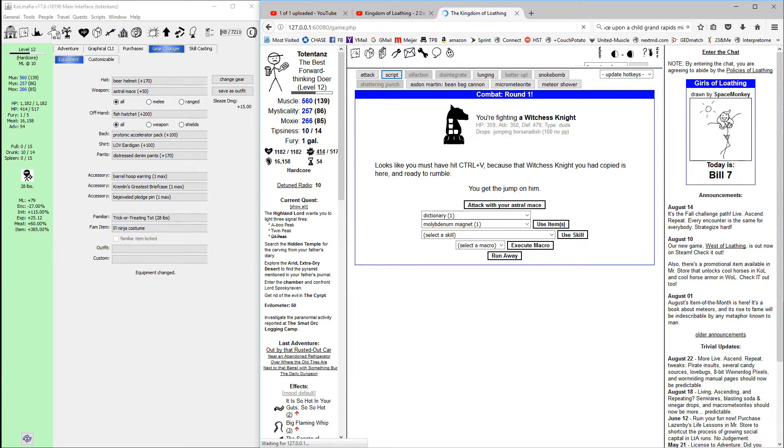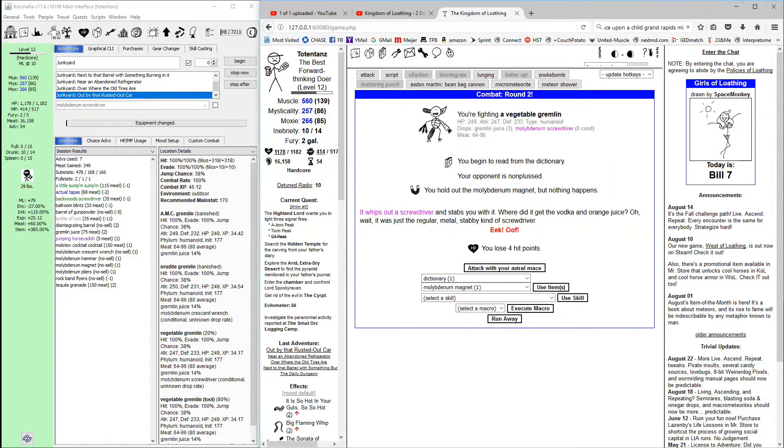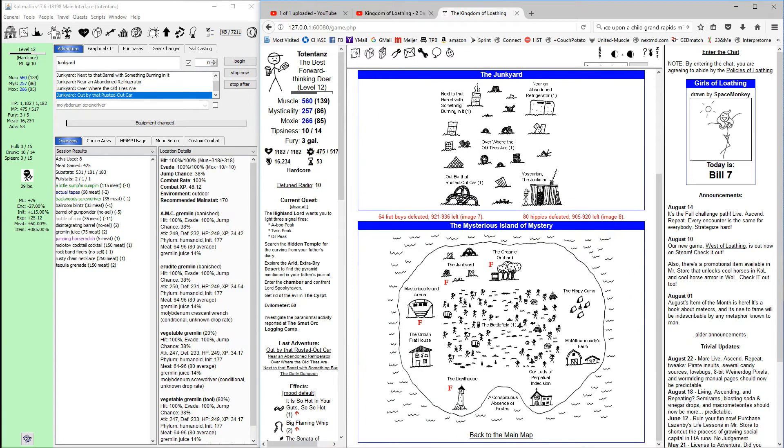We're not going to banish the witch's night because we're going to need to eat the horseradishes soon. You can let mafia run these for you as well — I just prefer to do it this way to be sure, because it seems like sometimes WHAM ends up killing the gremlin before we get a confirmation that it doesn't have a tool. Mafia will keep track of which quest you've turned in. It's really bad when you've spent like 20 turns on the battlefield and realize you didn't turn in the orchard quest. We're at 80 hippies defeated already.